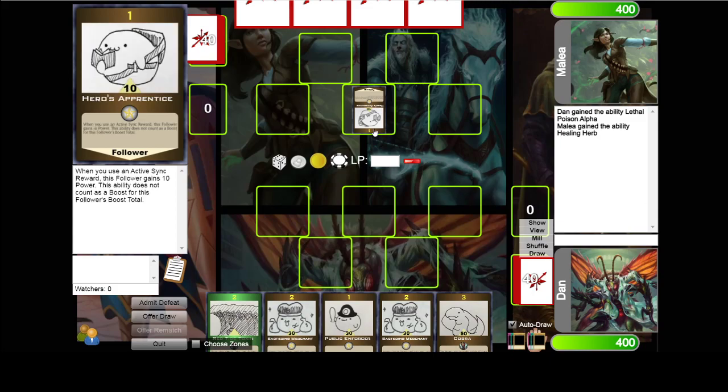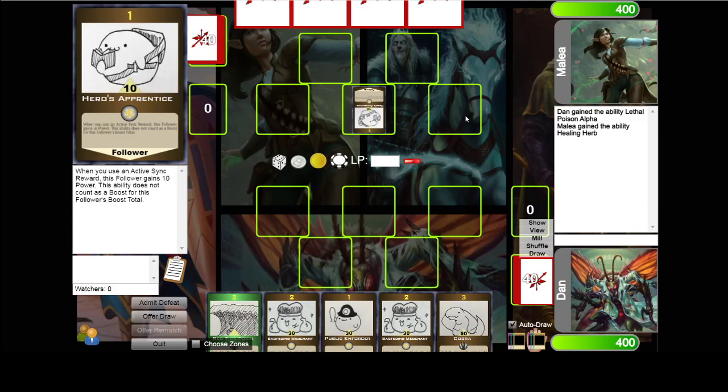If you go first, you can't attack on your first turn. Note that you can play a follower, attack, then play more followers and attack again — just remember each follower can only attack once per turn. Looks like Malia didn't have any other followers.